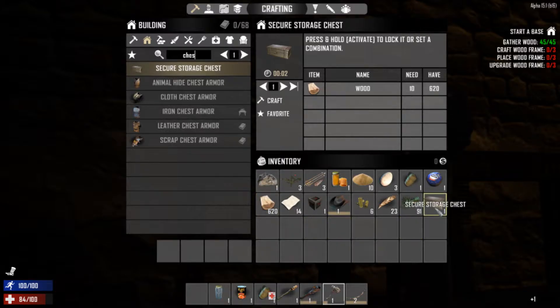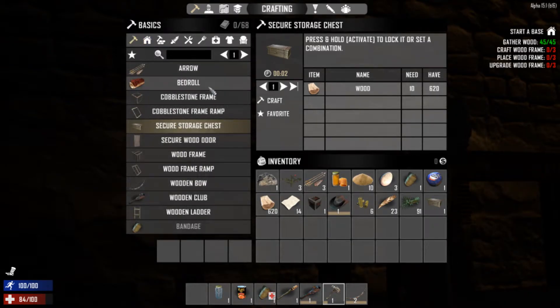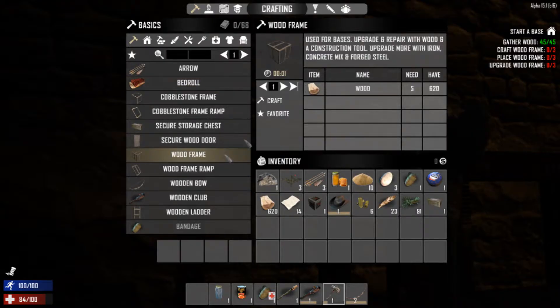We should figure out how to make barricades — probably fiber, I'd assume. Yeah, fiber. You need to first finish your other quest. Let's see, what do I need? Three wood frames — craft, place, and upgrade. I already did mine, I blocked the door off. I'll have to do that tomorrow morning I guess.